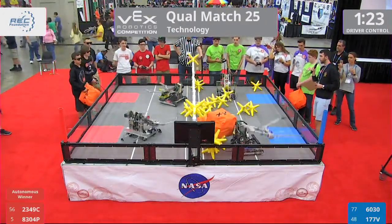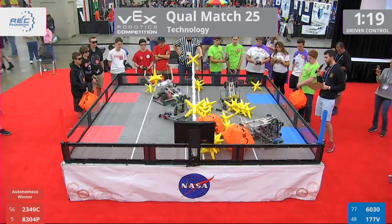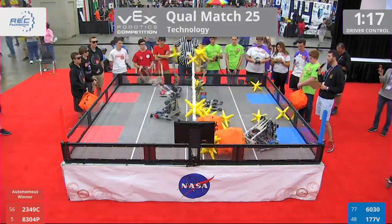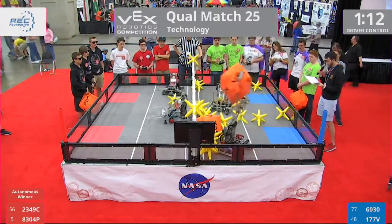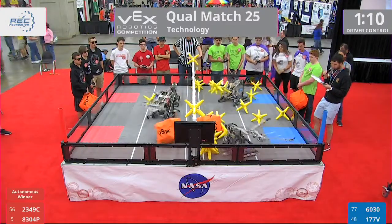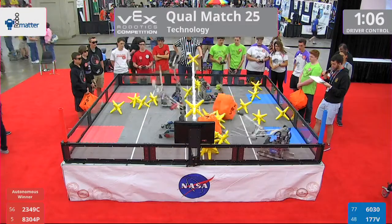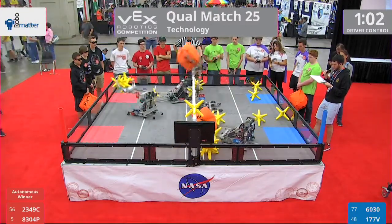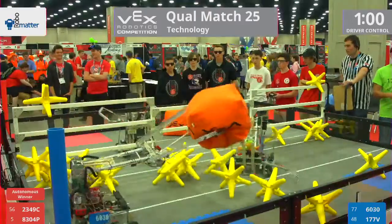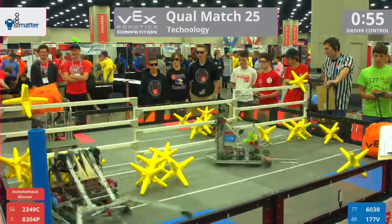Red Alliance looking to do a clean sweep of their field. Blue side looking very full right now, but there go three stars back the other way. Cube going to try and go back the other way. Here in qualification match 25, we have 2349C OPS Purple Bots and 8304P Pacemakers on your Red Alliance. Blue: 6039C OPS Purple and 177V Twisted Bots.